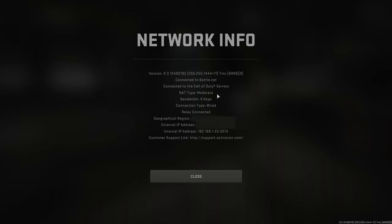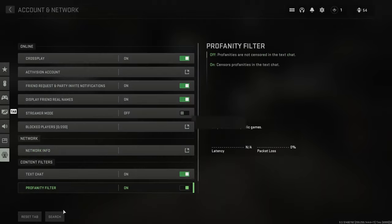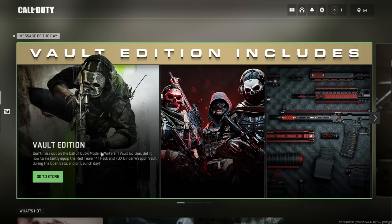For PC it's incredibly simple. Further down here, we can see these IP addresses end with colon 3074. This is one of the ports that we'll need to forward that the game relies on. I'll click close here and quit the game.